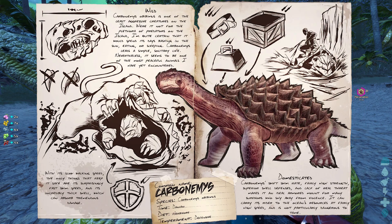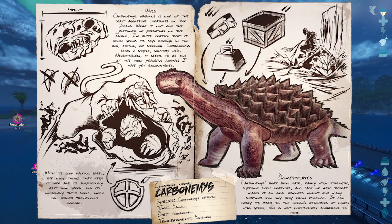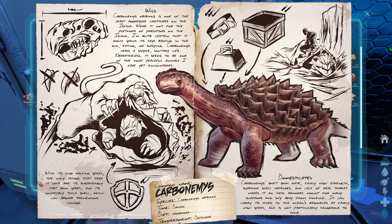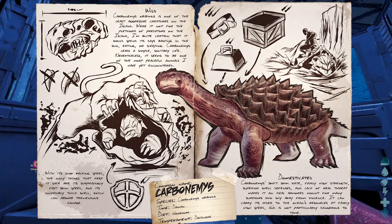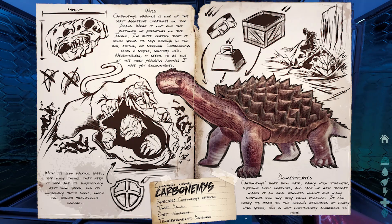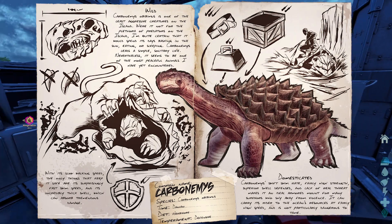Carbonimis obibus is one of the least aggressive creatures on the island. Were it not for the plethora of predators, I'm quite certain it would spend its days basking in the sun, eating, or sleeping. Carbonimis leads a simple, solitary life and seems to be one of the most peaceful animals I have yet encountered. With its slow walking speed, the only things that keep it safe are its surprisingly fast swim speed and its incredibly thick shell, which can absorb tremendous damage. Its swift swim rate, fairly high strength, superior shell defenses, and lack of real threat make it an ideal armored mount for survivors who shy away from violence. It can carry its rider to the ocean's resources at fairly high speed and is not particularly dangerous to tame.